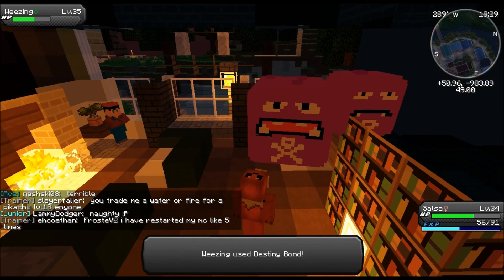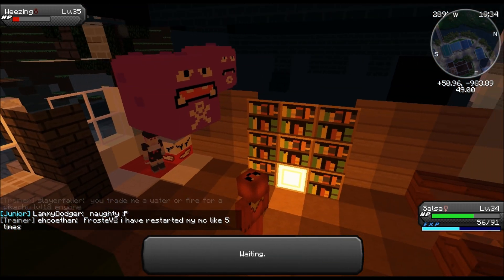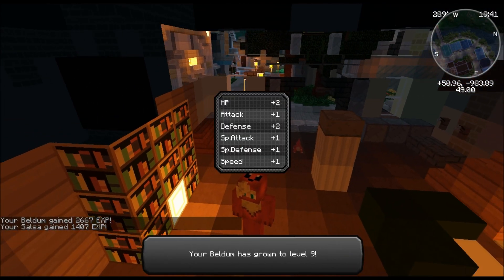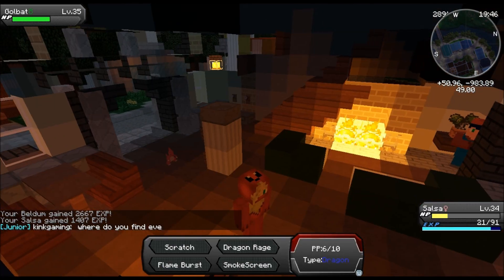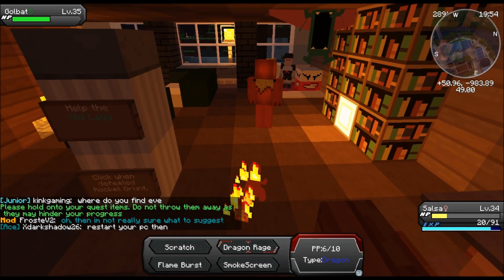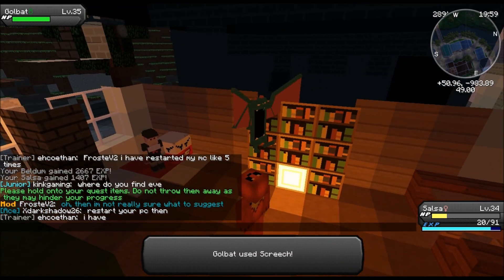Destiny Bond - I'm pretty sure that glitched, because there wasn't a message that appeared with it. One more move, come on. Yes! Beldum - tons of levels! Golbat - I'm not gonna take a chance, gonna go straight for Dragon Rage. Confusion, dude - why you gotta be so confused?